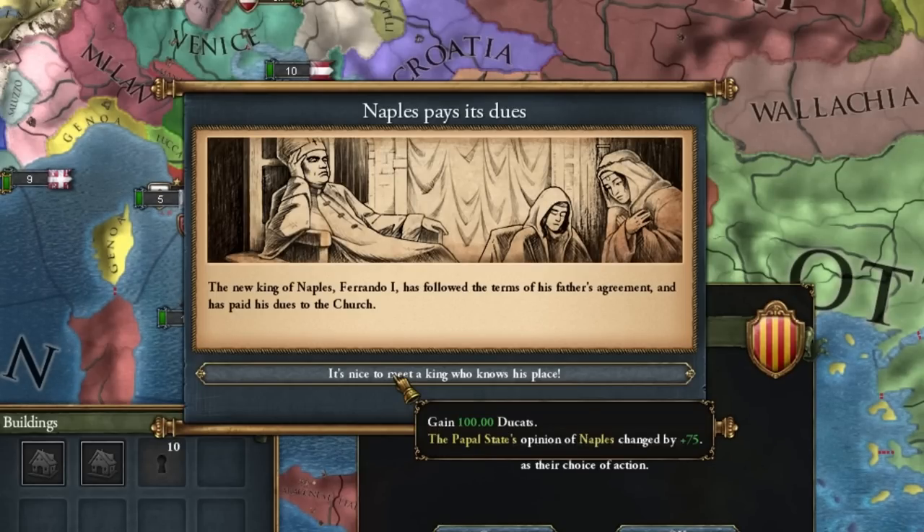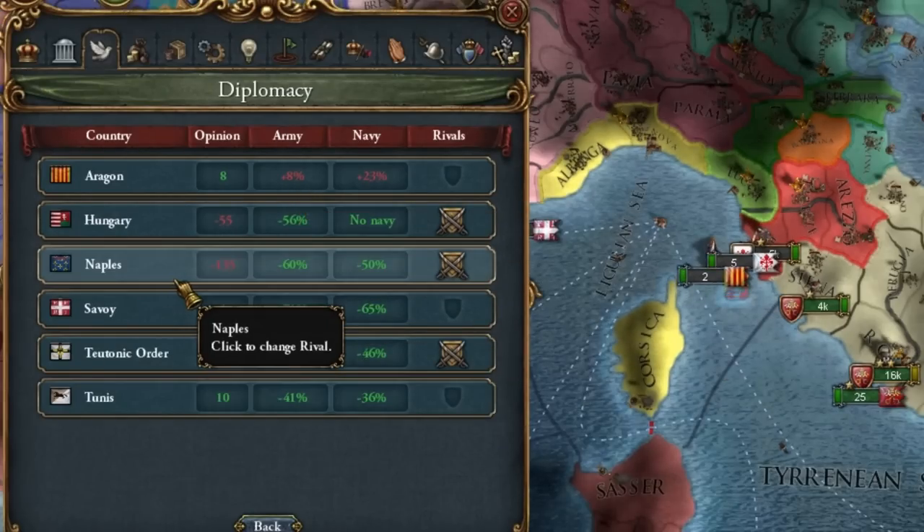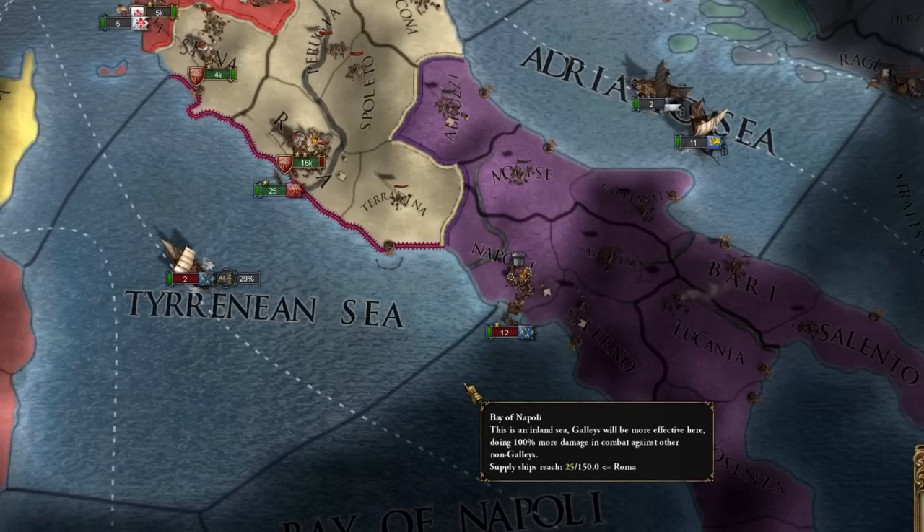The Naples event finally came, but unfortunately Naples decided to pay off its debts. Can they not be our rival? I was surprised — yet they can, and they rivaled us right away. At least let's take Naples.